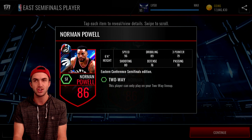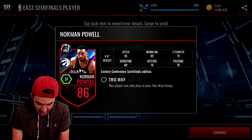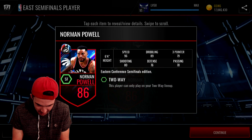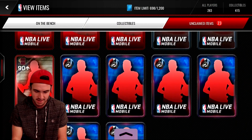Norman Powell — I didn't call this one, but I should have because I knew he had been playing really well recently. 96 speed! That is ridiculous. I did not know that he was that fast. 89 dribbling too, and 80 shooting. We will finish up these Eastern and Western Conference elite players, then go open up some of those 90-plus players with what we have already.